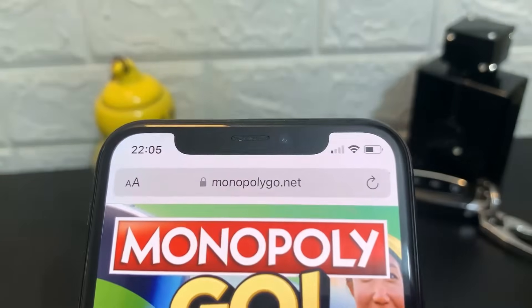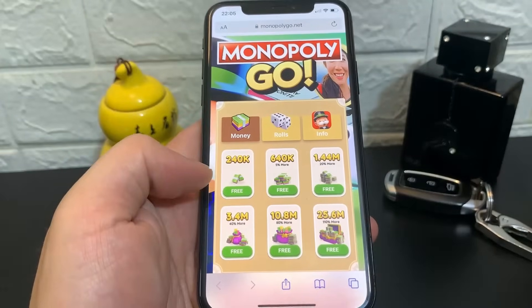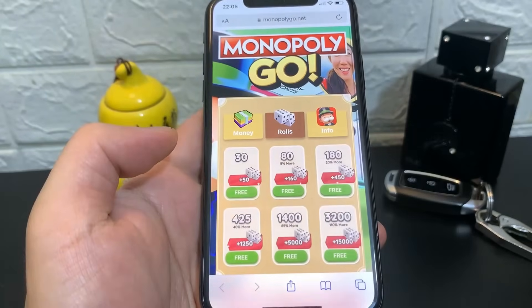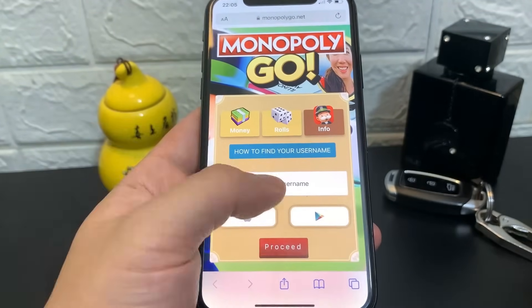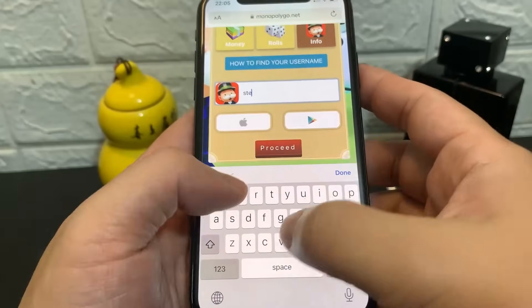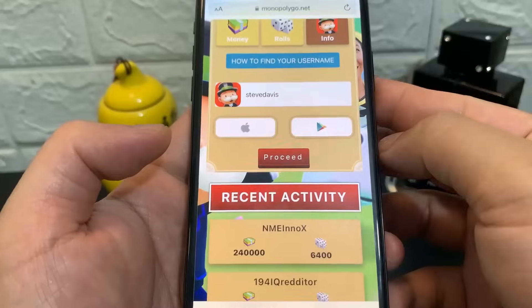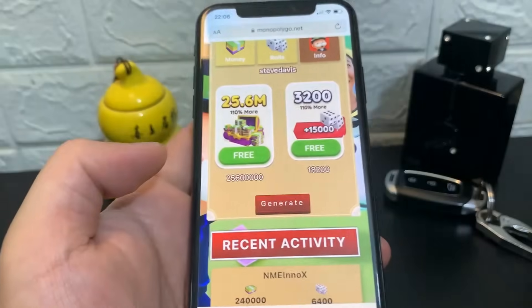To do it, all you guys have to do is literally open your browser and visit monopolygo.net. It's the official Monopoly Go website and they're actually giving away free dice rolls and money. I know it's crazy but it's only for a limited time, so make sure you guys do it really quick. Select a random amount of money and a random amount of rolls — obviously the most. You're going to enter your username. If you don't know your username, just click on the button on the top which says 'how to find your username' and they'll show you how.